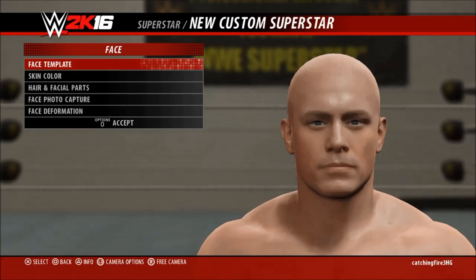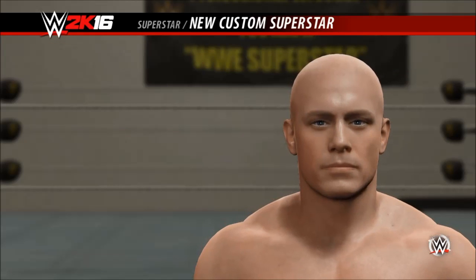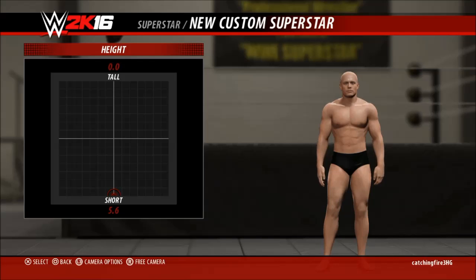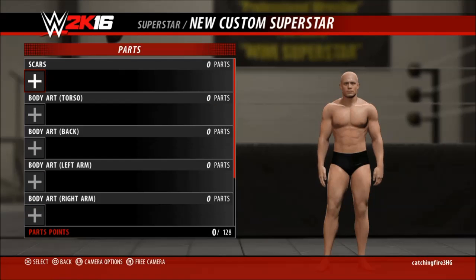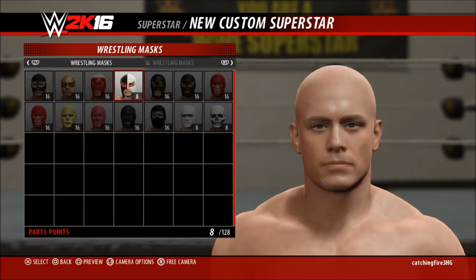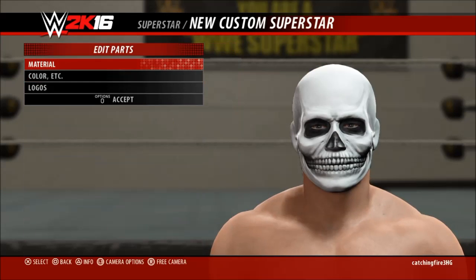I'm gonna do the entrance attire first. Let me just guess — let's not go with the face just yet. I'm gonna go with the clothing first, so body. If it'll load. I'm trying to get to the clothing and I'm just not doing it right. I don't know what I'm doing right now, I'm just gonna do something random. Clothing, wrestling masks — I guess I'll make Sans, how about that?